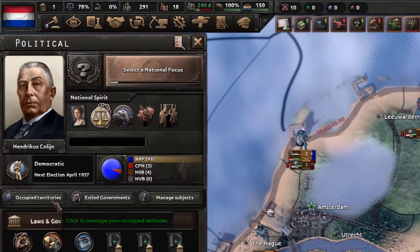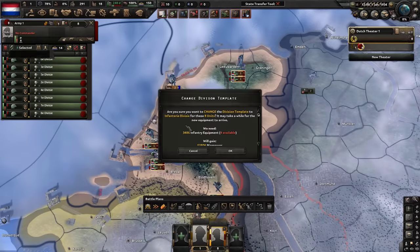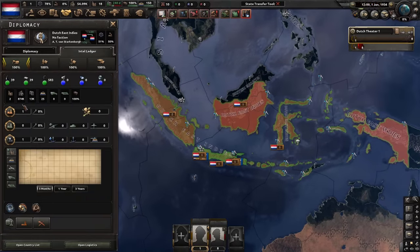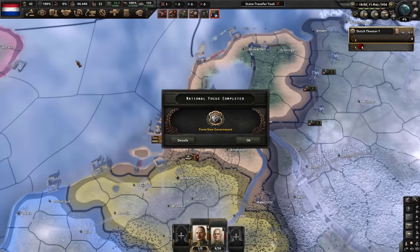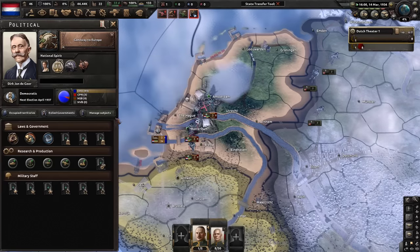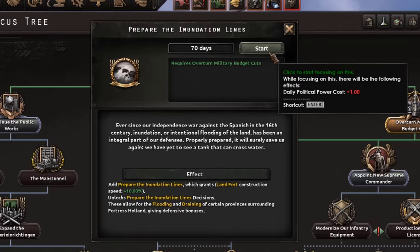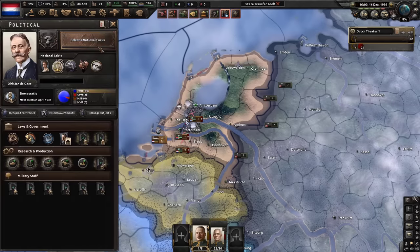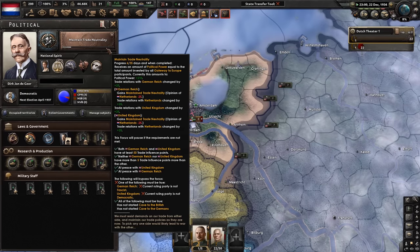We have to address the low manpower by switching to local police force, which gives us a nice 5,000. All of these people will get replaced by Indonesians, because we have this big colony with a big population. We will start with trading with everyone because it's very profitable to be selling to the Germans and the Allies. We also can't forget our army and defense — after balancing trade between the British and Germans 50/50, we will maintain trade neutrality.